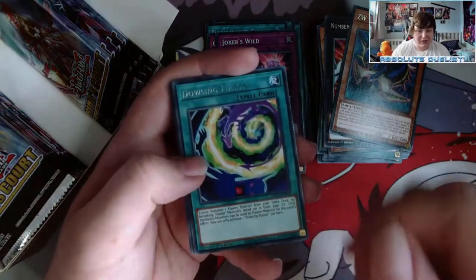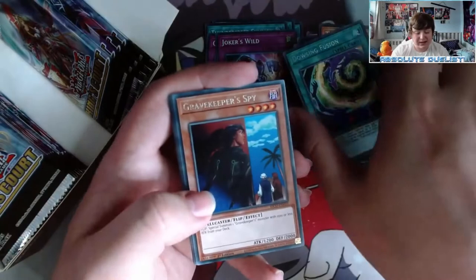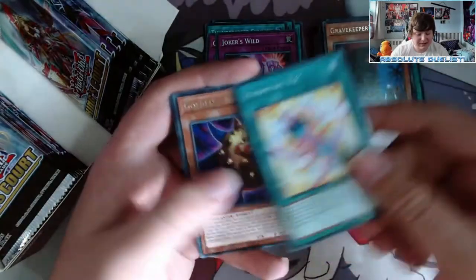We haven't actually pulled a Wicked Dredger yet and we're a quarter through the box. I'm not sure what we're going to get out of this box, I'm just hoping we get something good. Utopia — decent reprint. Rescue Rabbit again — actually a really good reprint because it only has a super, a secret, and a common in a structure deck. Joker's Wild again — honestly this set had quite a few weird reprints that didn't make sense to me, but there are also a lot of good reprints.